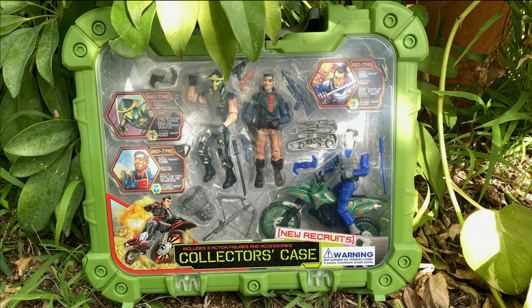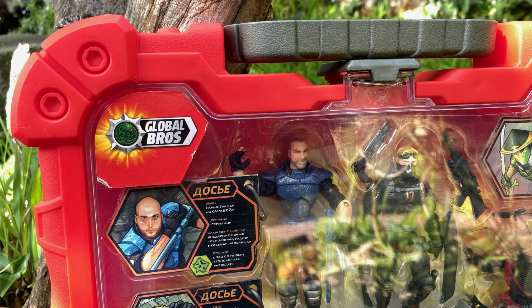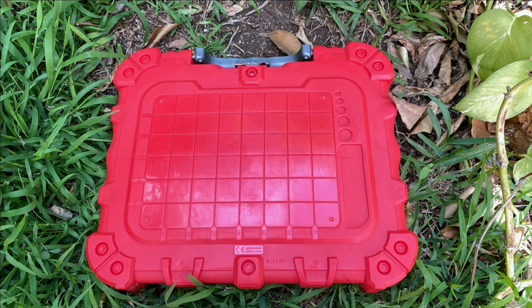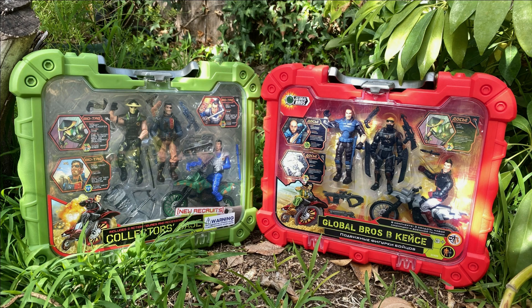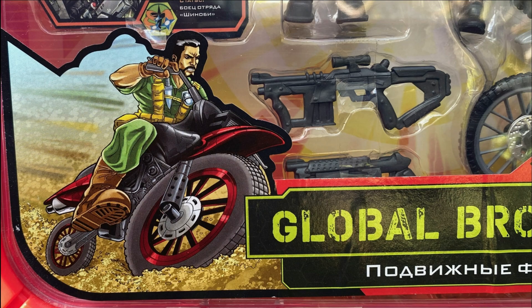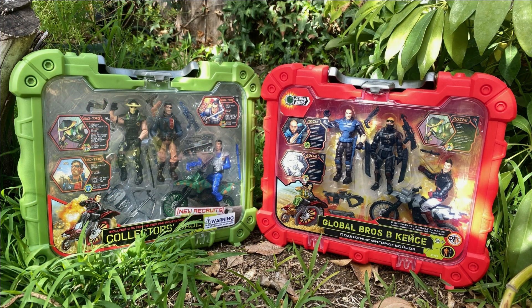These cases have a clear door attached to the front. There is a gray handle, the corners are sculpted with bolts, and the back has a grid with numbers — kind of like Battleship, but not really. That's confusing, but I'll explain later. The front has a sticker of a character on a motorcycle. The Global Bros Case has Crash on the bike.